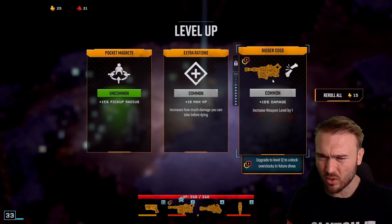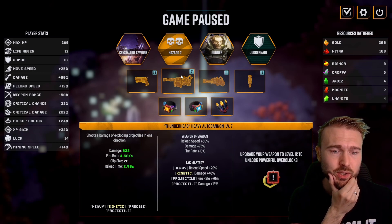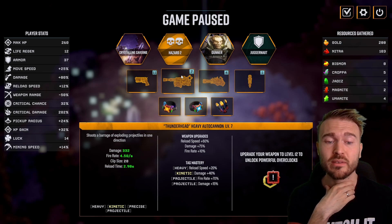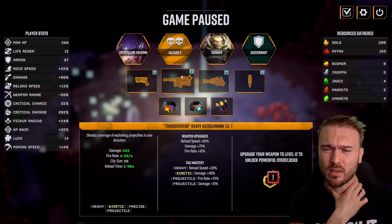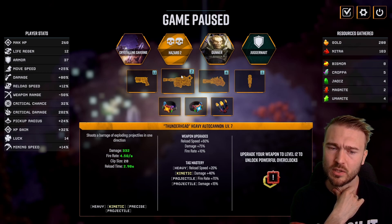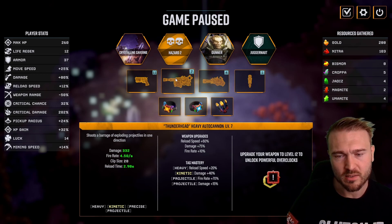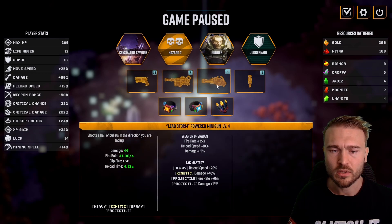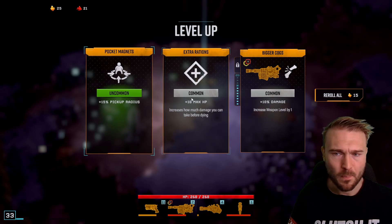This weapon — I want to unlock the overclocks. It's the Thunderhead Heavy Autocannon, a new weapon I just got. It's really cool — it shoots a barrage of exploding projectiles in one direction. And from another menu I saw it focuses on the strongest enemy in range, which is quite cool. It's basically a boss killer weapon, though it kills everything. The minigun isn't that great for the boss since you have to face the boss directly.